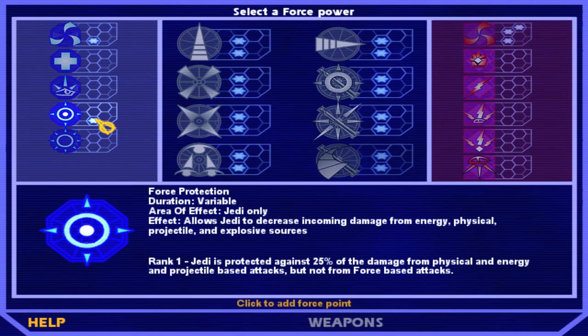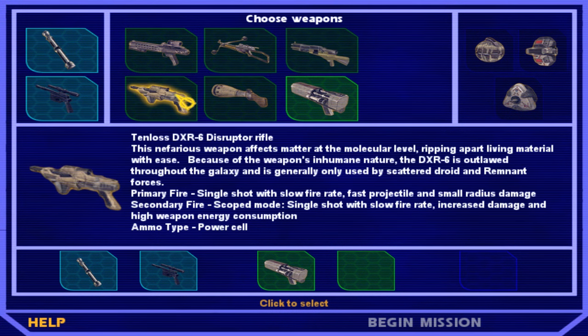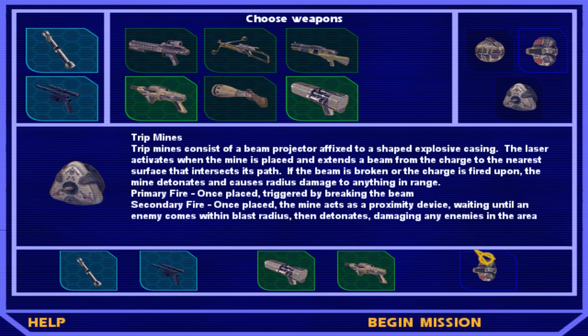I guess force protection would be nice, let's do that. We get the flechette weapon, and might as well just bring the sniper rifle with me — those are the two best ones. And we'll bring the detonators again.